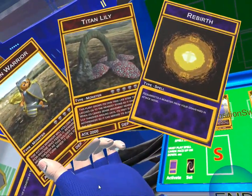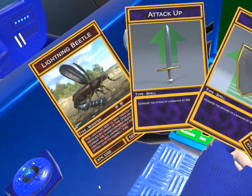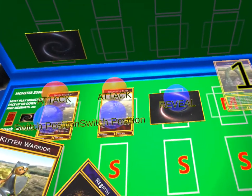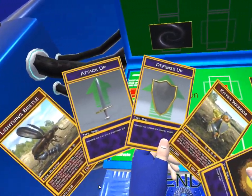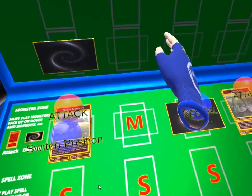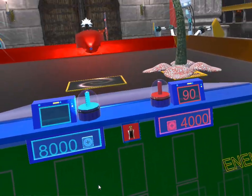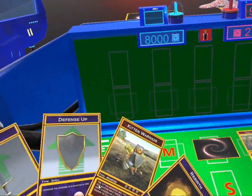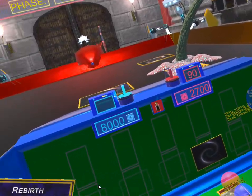We're going to draw a card. Resurrect — resurrect the monster from your graveyard in attack mode. I don't think we've lost a monster so far, so I don't need to do that. Increase the attack of a monster by 500. So let's go ahead and summon the Titan Lily, and let's attack with Titan Lily. We're going to play this conservatively. I'm pretty sure that it doesn't have 2,000 defense. And then we can attack directly. So we're going to use our magic spells next, and let's end our turn, because we're going to wipe the floor.